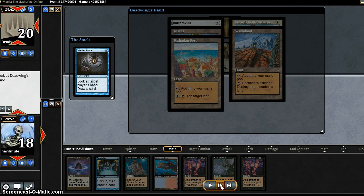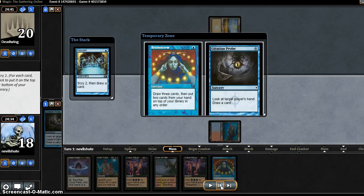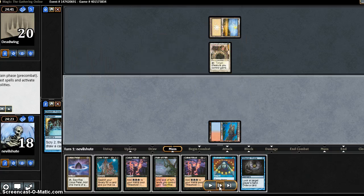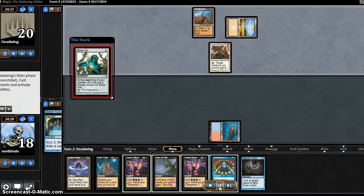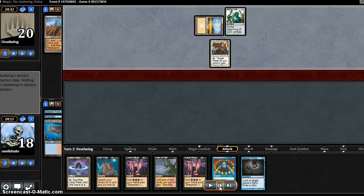No Thalia, no Revoker. I think we Preordain and hope to find the land. We don't. I don't want the Brainstorm — that goes to the bottom. I don't really want the Probe, although it can add a storm count. I don't think my life total is under any pressure right now, so Brainstorm on the bottom, draw the Probe, pass the turn. And he Wastelands me.